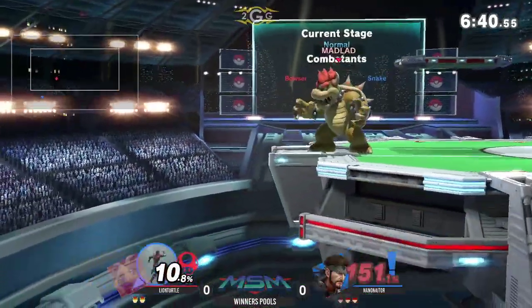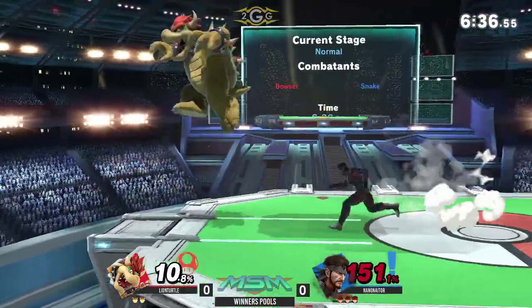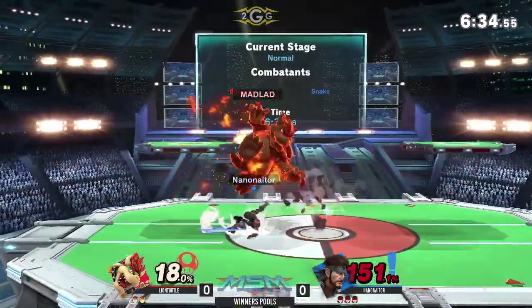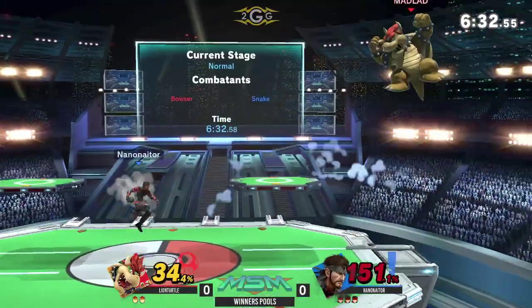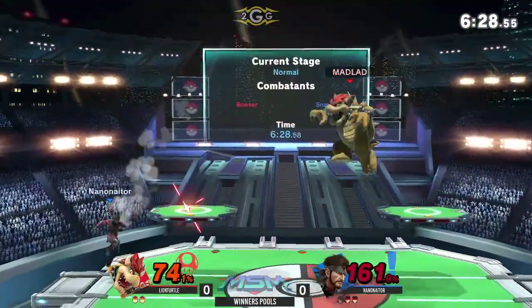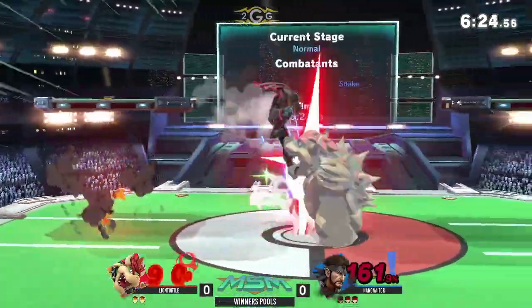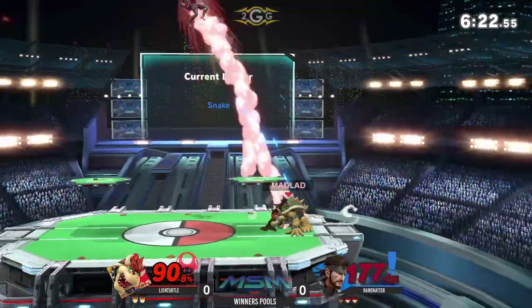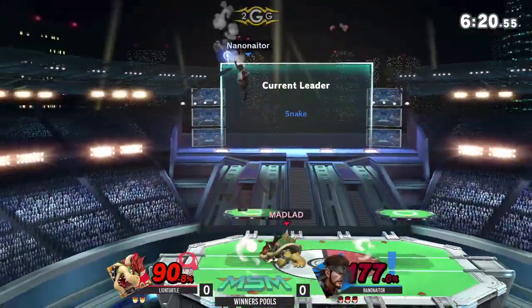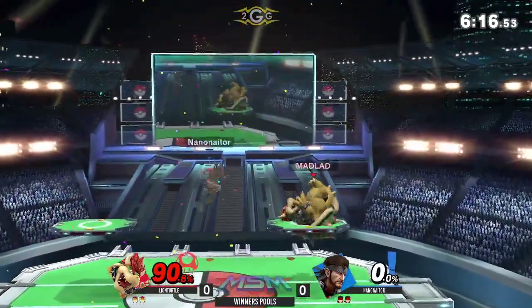Now is where you're in a bad spot as Bowser, because any time you start comboing Nanonator he's going to start pulling those grenades. He's just going to sit back and camp. That was down throw — he got the down smash and the grenade dealing almost 50%. Trying to go for the forward smash. At this point, it's trade central for Nanonator.